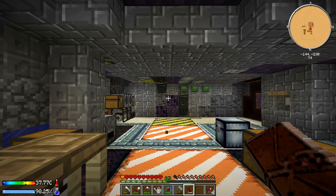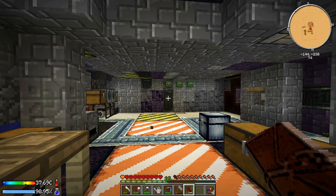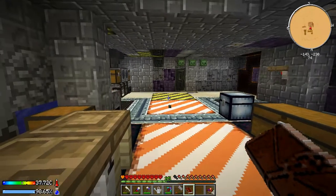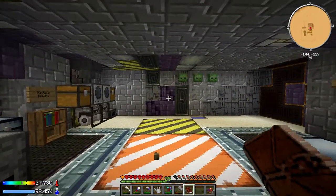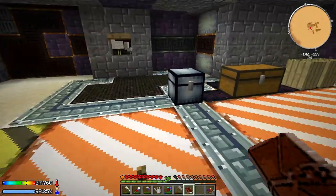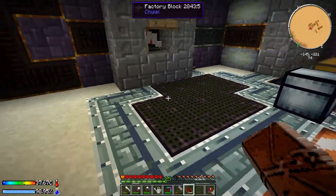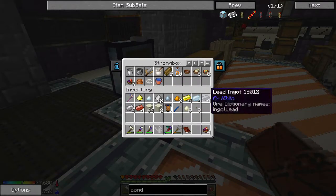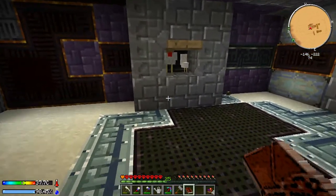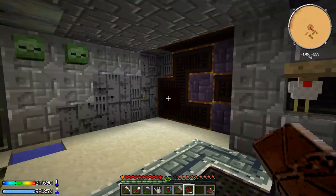Hey guys, this is Nathan and welcome back to Crash Landing. There's been a little bit of change here. I did a little bit of work in between episodes — I cleaned up all the dirt that was here for the garden, picked up the water source which I've got in a clay bucket, and we're going to be trying to place that back down today. I also managed to get another chicken, so we now have two of those.